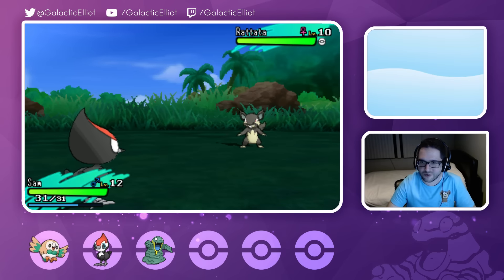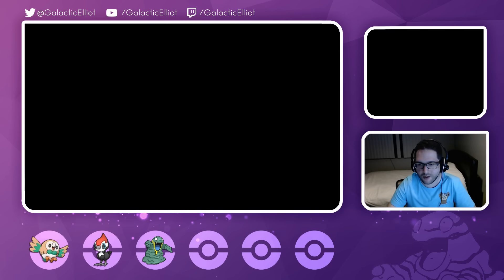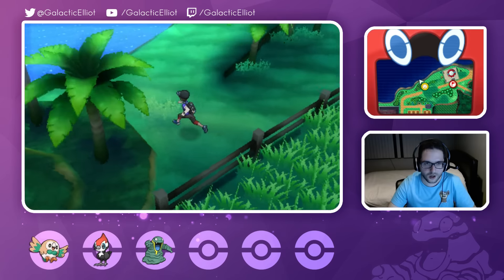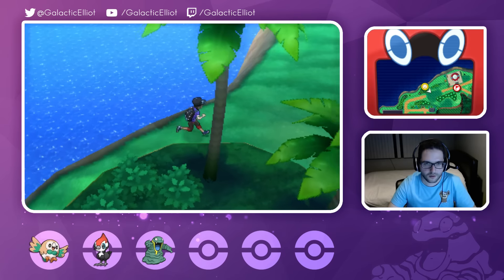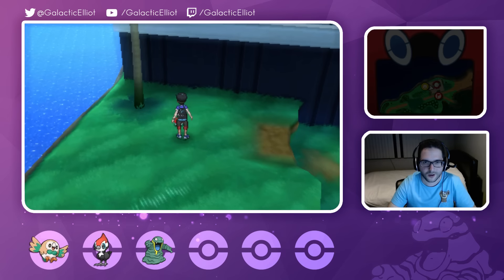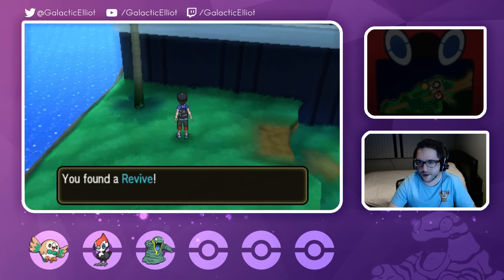This patch of grass is just giving me tons of Spearows and Rattatas. It's fine, it's all good, I'm not hating, I'm just appreciating. There's a trainer over here. Oh, we cannot go over there. Is there any item over here? We found a Revive! Part of me just wants to kill Grammar just so I can use that Revive, but nah - we're just going to get the Revive, why not?